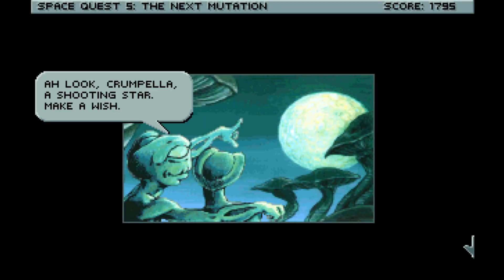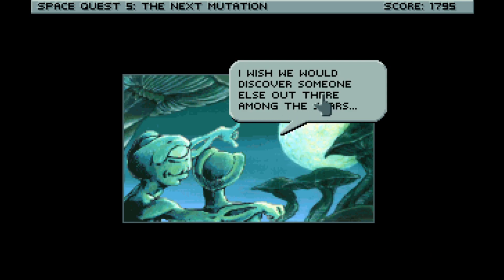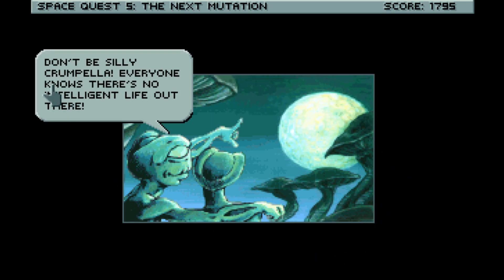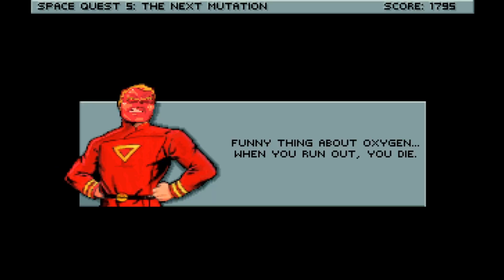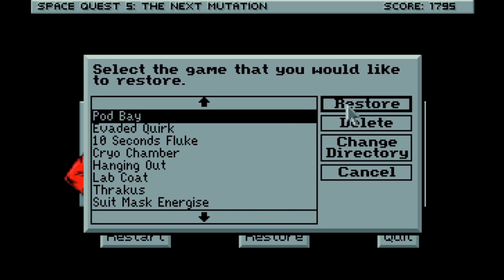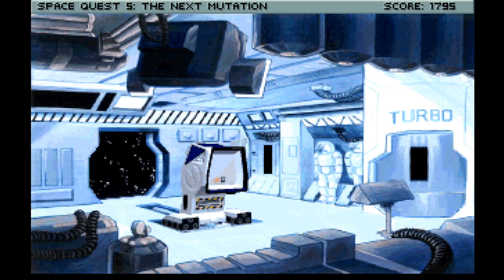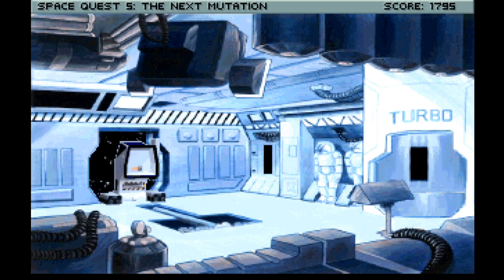Oh look Crumpella, a shooting star! Make a wish. I wish we would discover someone else out there among the stars. Don't be silly Crumpella, everyone knows there's no intelligent life out there. Oh wow, the exploding head was lovely wasn't it! Okay, well we know roughly what we've got to do — I don't get why it's not grabbing him, but we'll give it another go. At least we know where he is now and we don't need to read all those instructions again, so we'll head to the red dot.